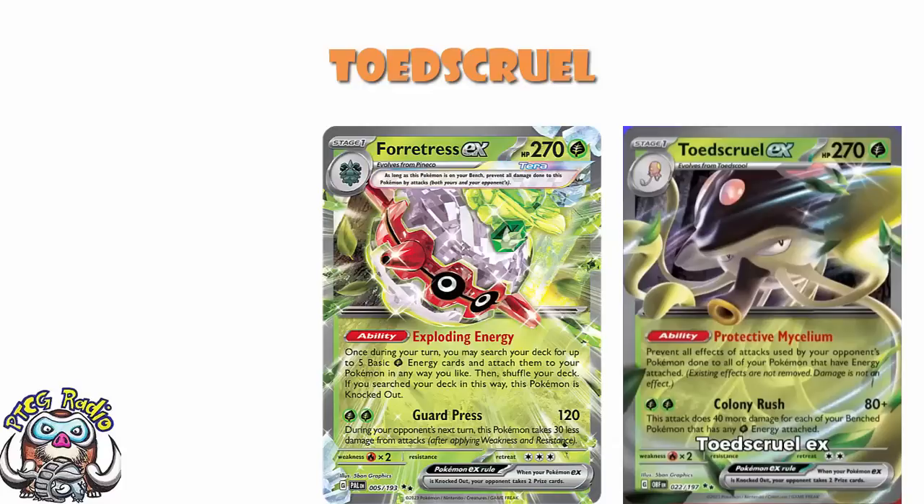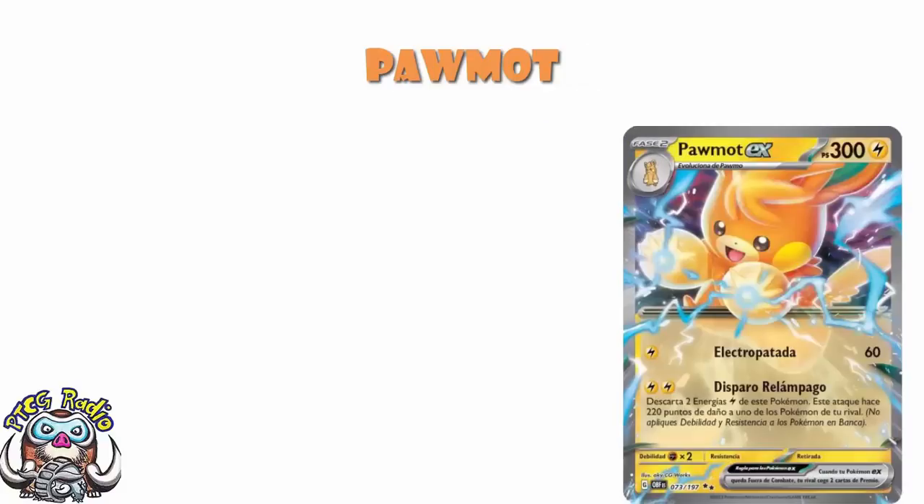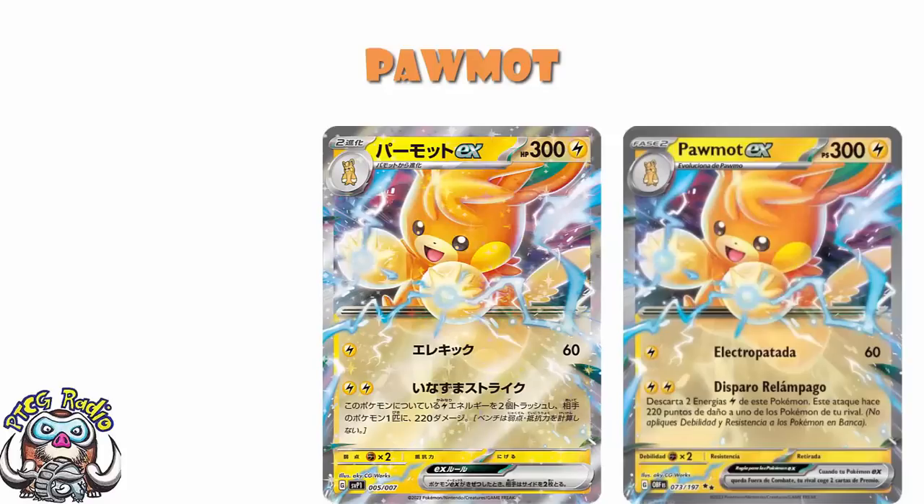This is a card I've got my eye on. But there's another one revealed as well — Forretress EX. It's also from that EX special set over in Japan. I don't have an English scan of Forretress, I'm afraid — it's from GameReactor.es, which is Spanish. It's a Stage 2 Pokemon. 300 HP is low for a Stage 2 EX. The free retreat I do like — that is a nice bonus.